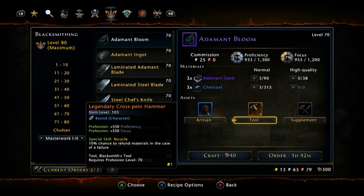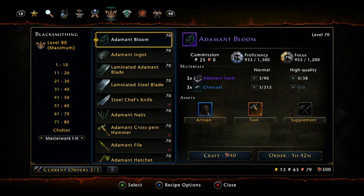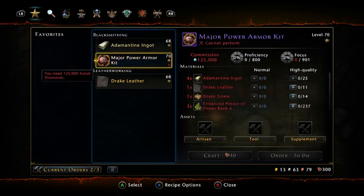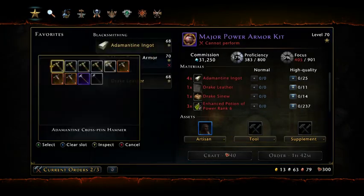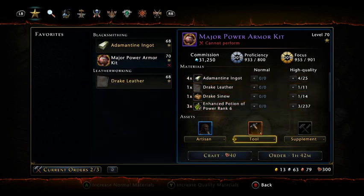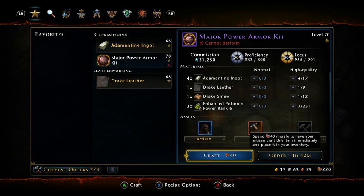We'll explain how to get good profession artisans on another video. We're just explaining why us master crafters need gold. If we go back to our power kit, you can see it's dropped to 31,000 AD versus 125,000. And if you have a bad artisan, that's 218,000 cost to make one. But they're selling on the market for about 40 to 50,000. So we're saving a lot of AD.